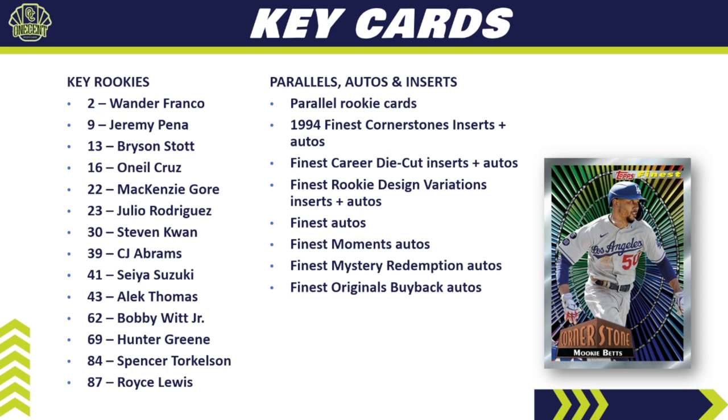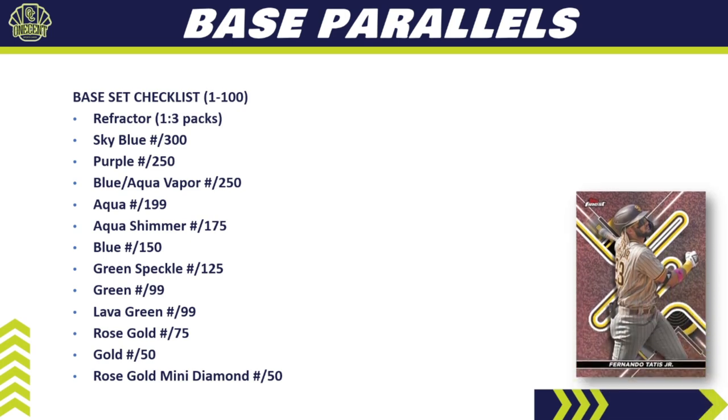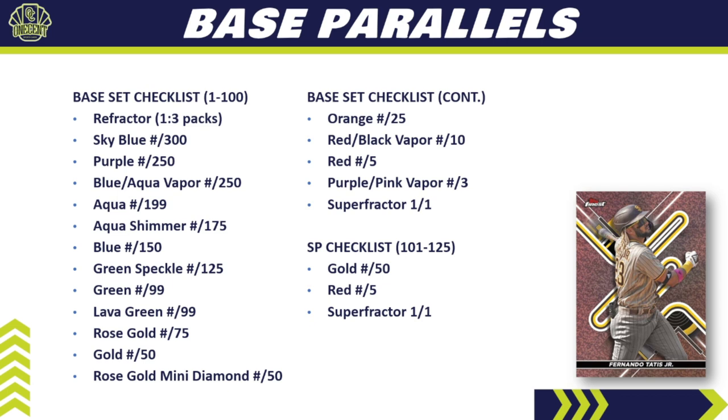For the base set parallel rainbow — cards one through 100 — we have the refractor landing one in three packs, sky blue to 300, purple to 250, black aqua vapor to 250, aqua shimmer, blue, green speckle, the new lava green, rose gold, gold to 50, a rose gold mini diamond to 50, orange, the new red-black vapor, red, purple-pink vapor, and of course a superfractor. For the high-number short prints, the rainbow shrinks to just gold, red, and superfractor.